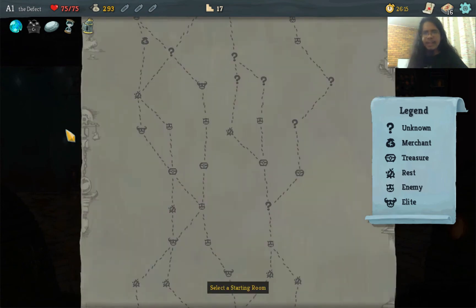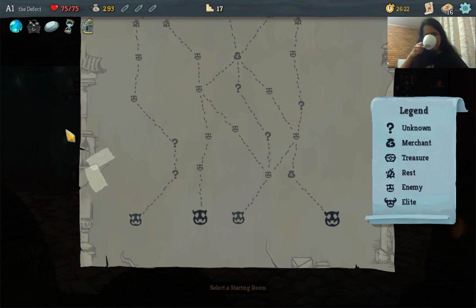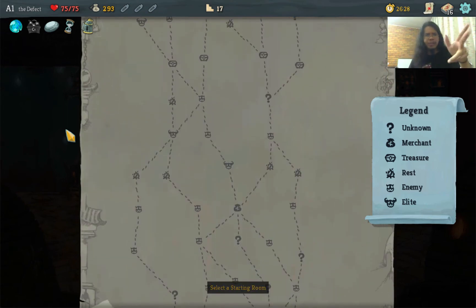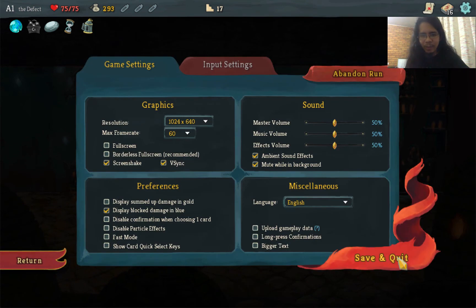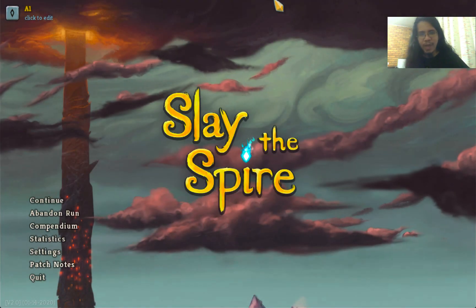We're now in the City — Act 2. This looks like a long stage. My hot chocolate is running out, so let's stop here. Next episode is Slay the Spire 6, where we continue the adventures of the Defect. We'll cut the episode here, just like we did with the Silent. See you next time — thanks for watching, bye-bye!